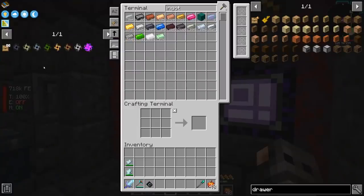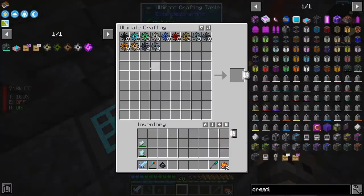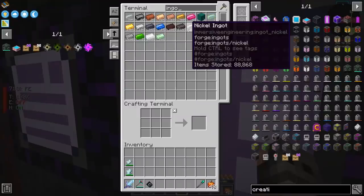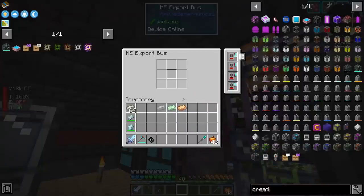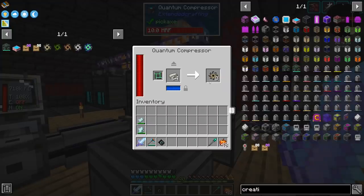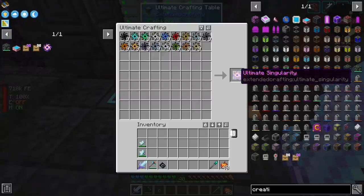We have 7 singularities left. This is the ultimate singularity so it doesn't really count. Tin, lead, and glowstone — the remaining 4 are going to be ready at the same time: aluminium, nickel, uranium, and bronze. The other 3 singularities are ready, and we have all the resources to make the final 4, but we are waiting for nickel — it's at 88,000. It doesn't really matter; I'm just going to put it inside the quantum compressor and call it a day. In like half an hour we should be done. By the time we got the 8 singularities, nickel was also ready. So we have all the singularities — ladies and gentlemen, I present to you the ultimate singularity. Nine of them.